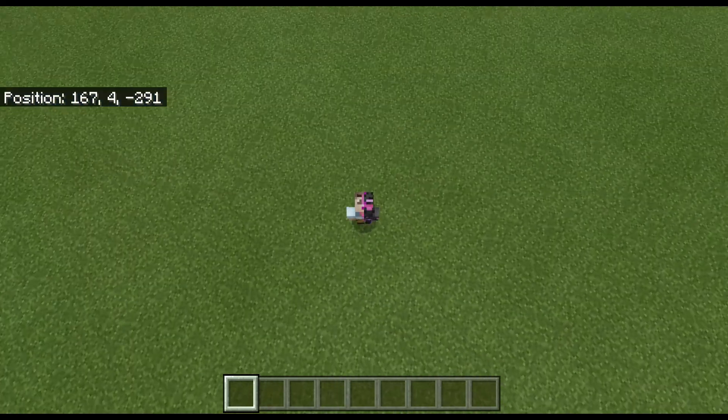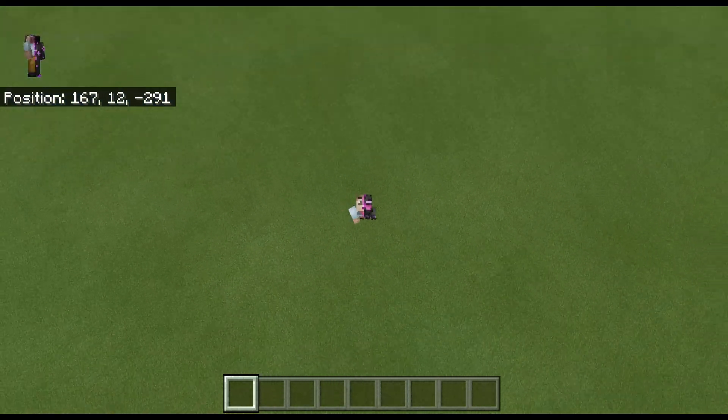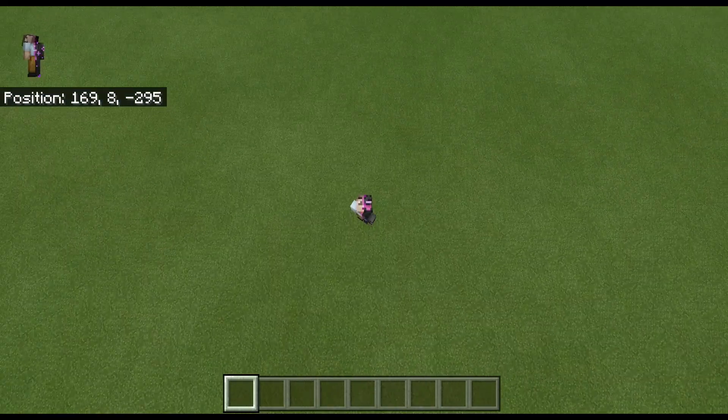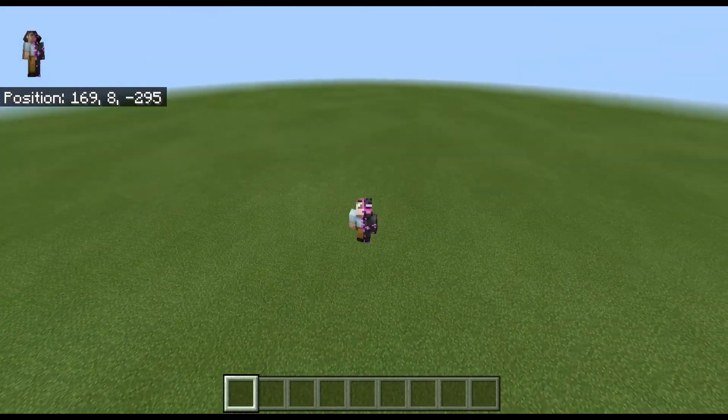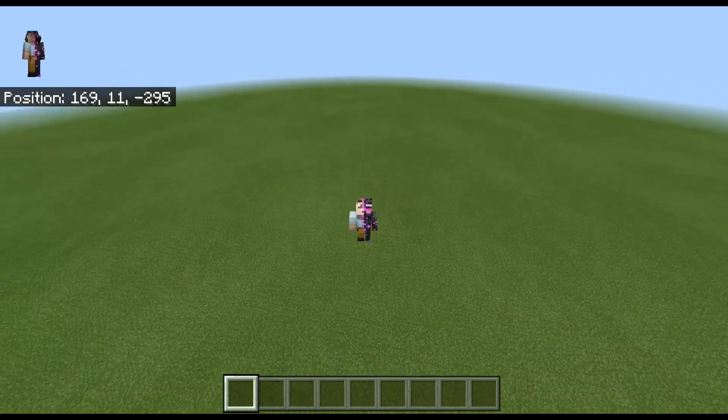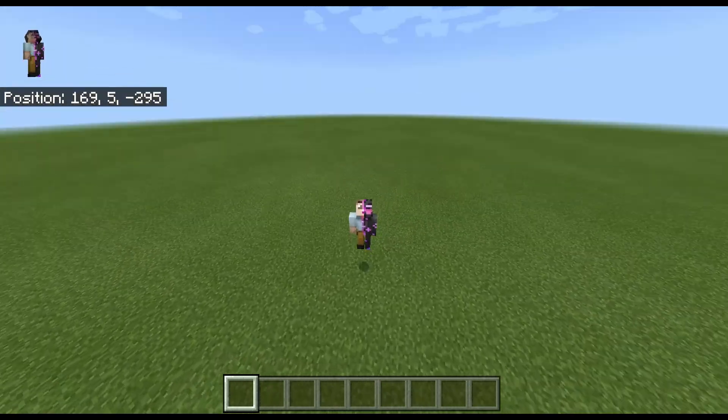So I'll show you a clip comparing the custom chest and shooting an arrow at a regular block. Here's a clip.